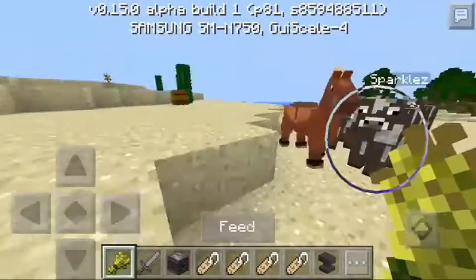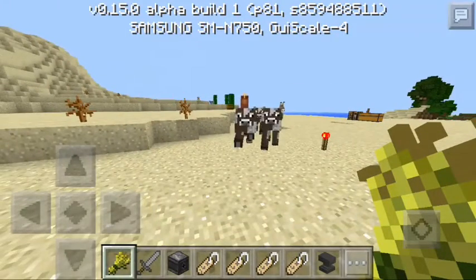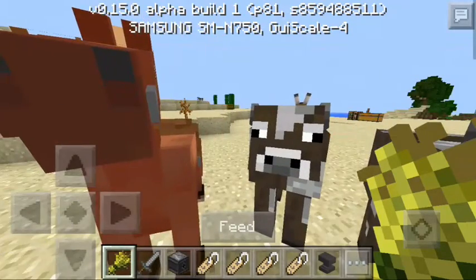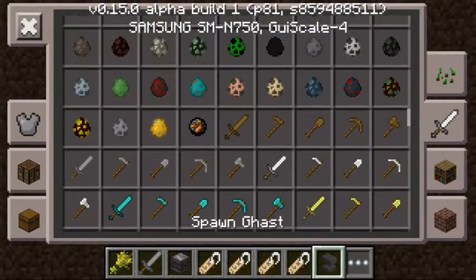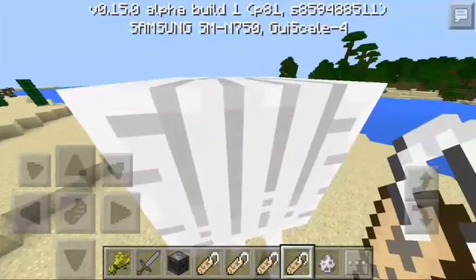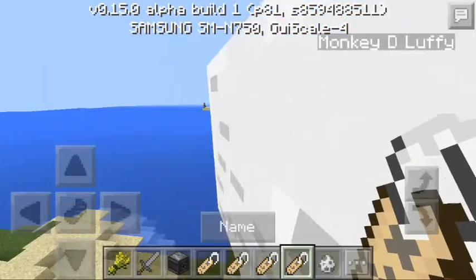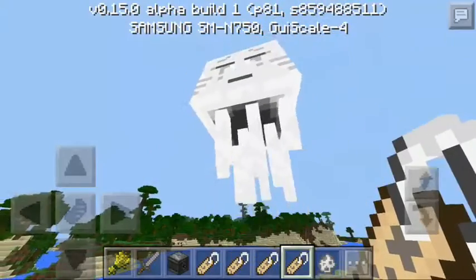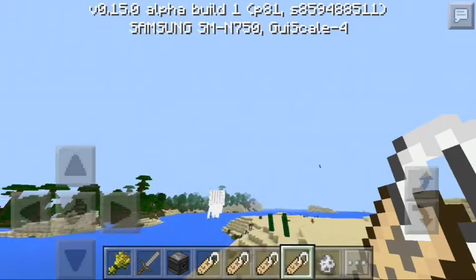So that's how you name mobs in MCPE 15.0. You can name any mob you want. You can name a ghast — actually, I got a great idea. You can name any mob as long as you have a name tag. Let's name Monkey D. Luffy. And you can name any mob in MCPE 15.0 as long as you have a name tag and an anvil.